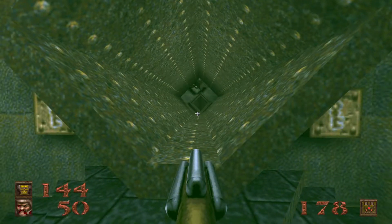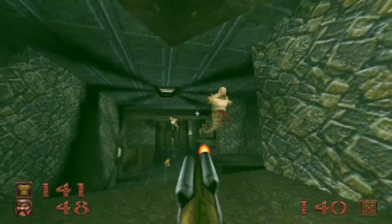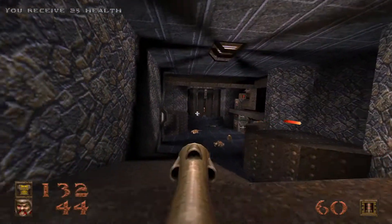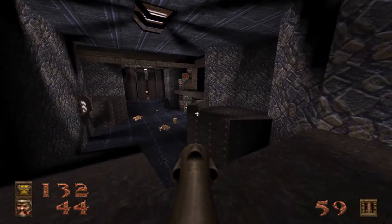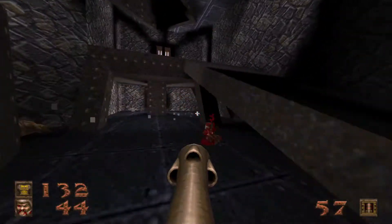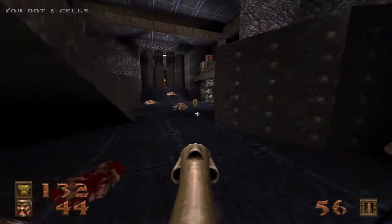Now we have to jump through these wind tunnels, but there is going to be a scrag who can potentially block your path. I don't think I was able to get him — we'll have to go back and find him, because he's right in front of the gold key door. But for right now, we have a fight on our hands in here — a fair bit of enforcers, some scrags.